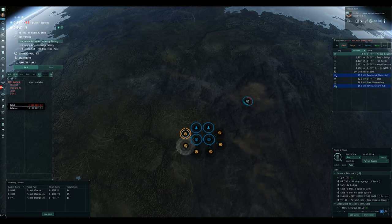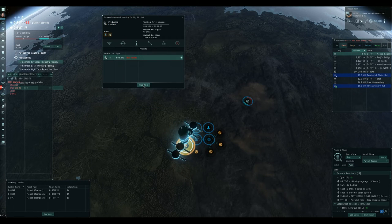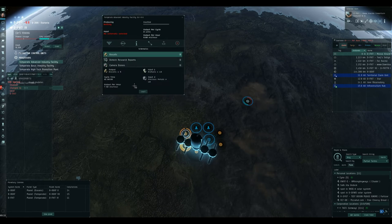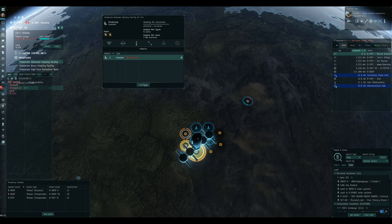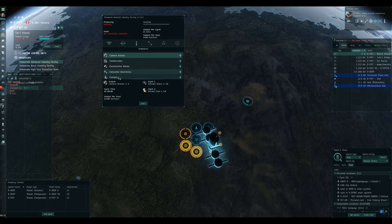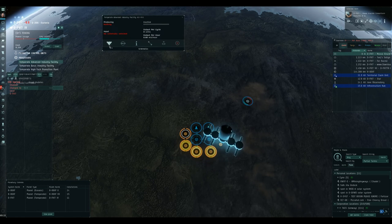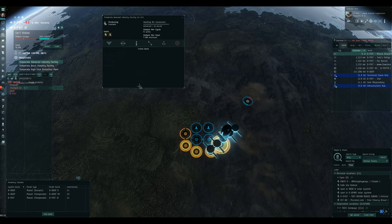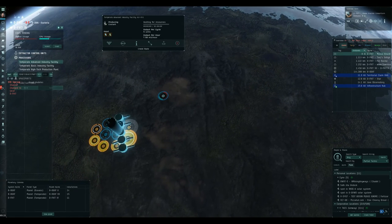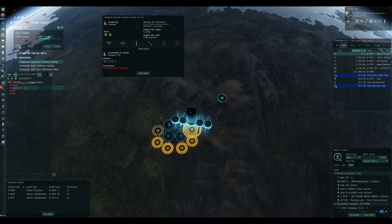Done. Setting each facility's output to coolant and creating a link — all going into the same launch pad, because it's one output type so it can all go to the same launchpad.